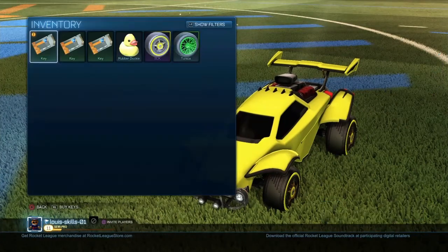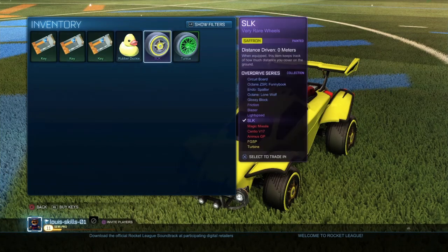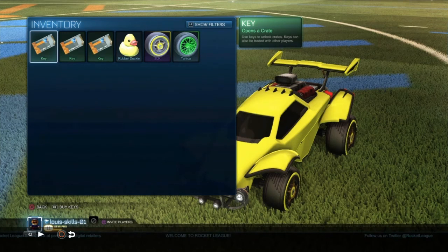That's going to wrap up today's video. This is what our inventory looks like — we started on a key and we now have three keys, the SLK wheels, the uncommon forest green wheels, and the rubber duck. All together we've made a fair bit of profit for the first episode. We'll be back with the next episode, so please leave a like down below if you'd like to see more videos like this — it was quite fun to make and it's cool seeing the progress from where I started. Hope you enjoyed, peace!